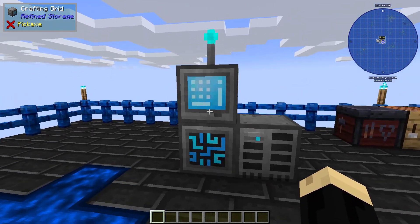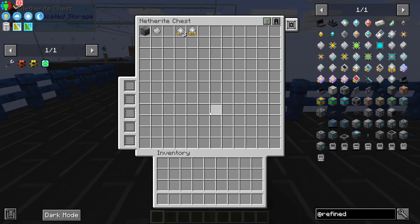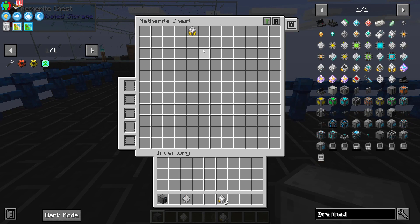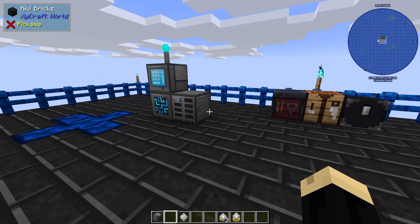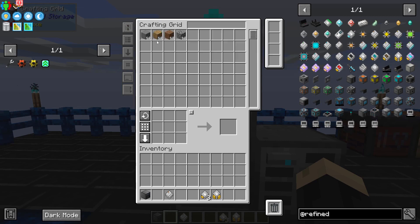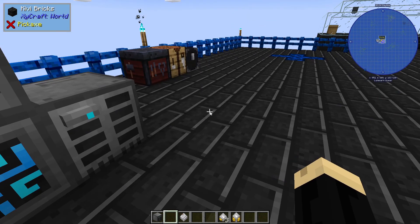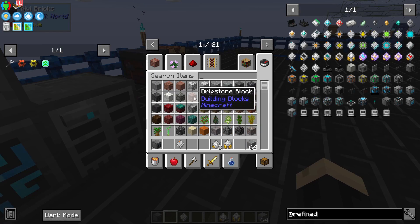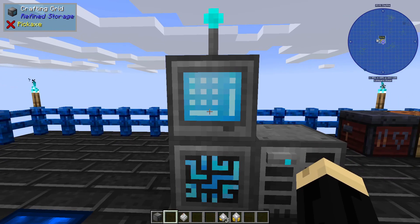Windmills, reactors, generators — anything's fine. So grab ourselves a disk manipulator, a 1K storage disk, three speed upgrades, and one stack upgrade. Inside our Refined Storage we have a couple of different items: some stone, wood, planks, some dirt, and some cobblestone. We'll grab some andesite and a few other things — we've got a few things in there.